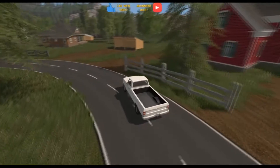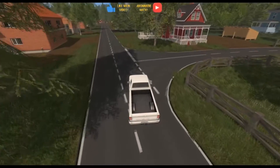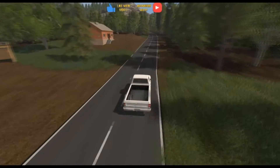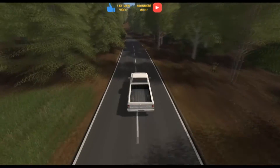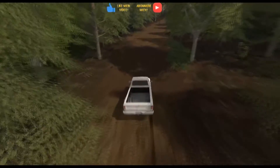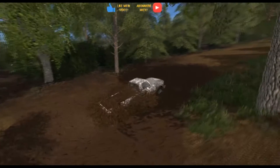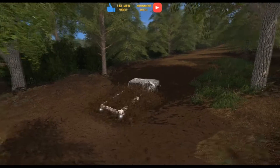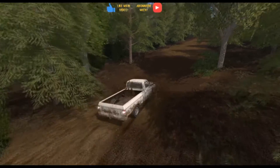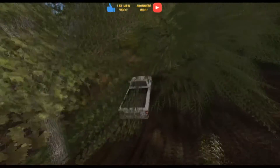Wir haben hier ein bisschen Siedlung. Wenn man glaubt, zum Hof zurückzukommen – fahren wir mal da lang. Genau, das war die Richtung – jetzt in den Wald rein. Gleich vorne ist schon Schlamm. Wer die Karte hat: Schlamm ist verbaut, und ich bleibe jetzt hängen. Ich komme vielleicht raus – ja, ich bin raus. Wir müssen seitlich probieren, um vorbeizukommen.